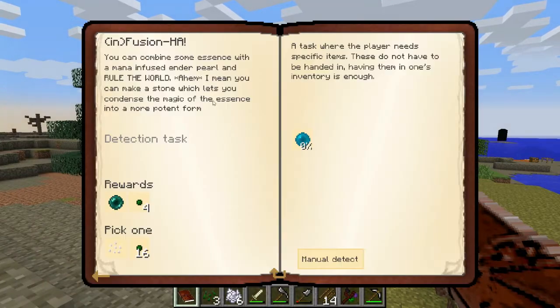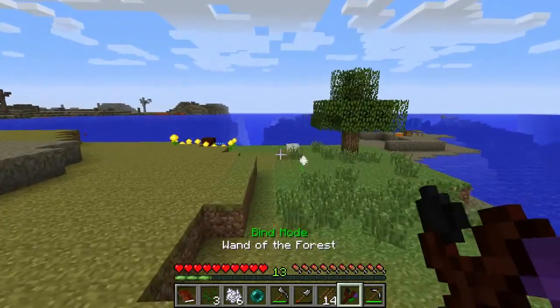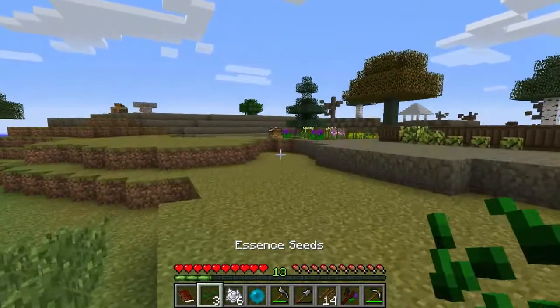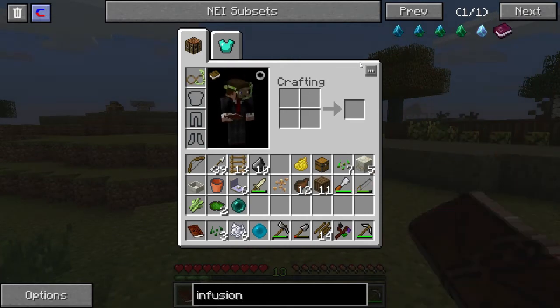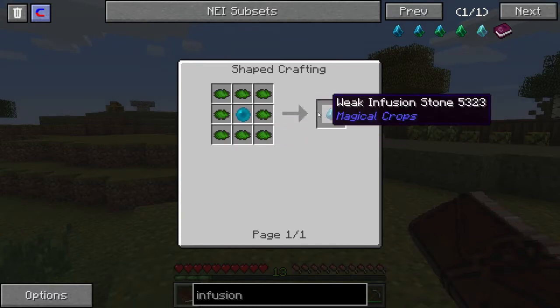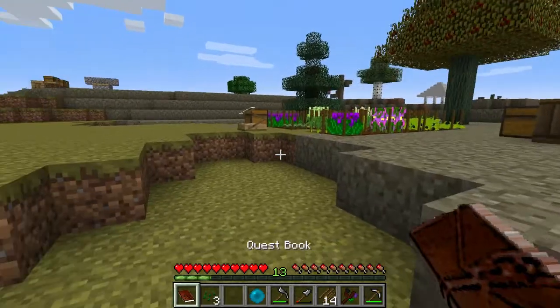Let's take one more look. We need to make a mana pearl — mana pearl we can do. I think we can do it. We're going to find out how much mana this thing is going to take. Mana detection task — a weak infusion stone. Infusion. So mana pearl plus more of that essence dust. That shouldn't be too hard to do.